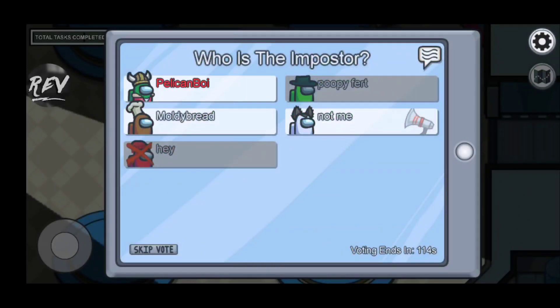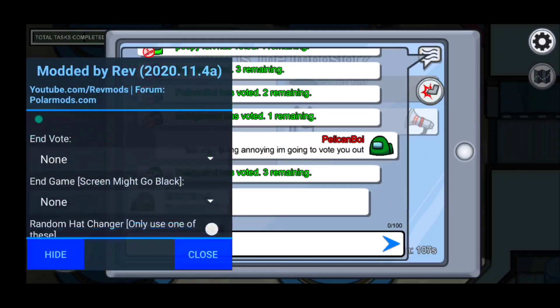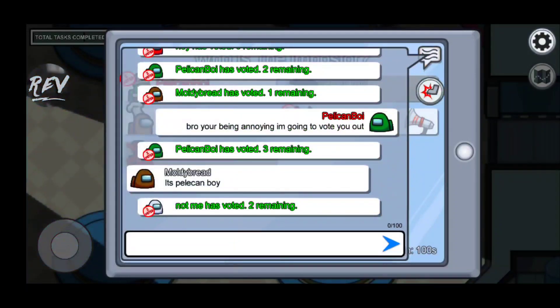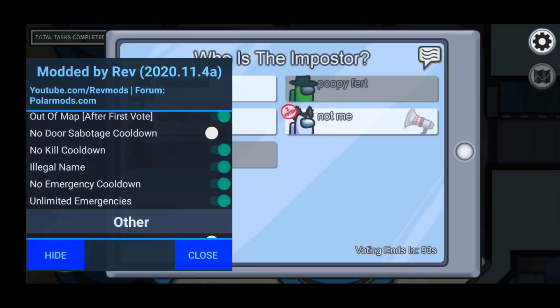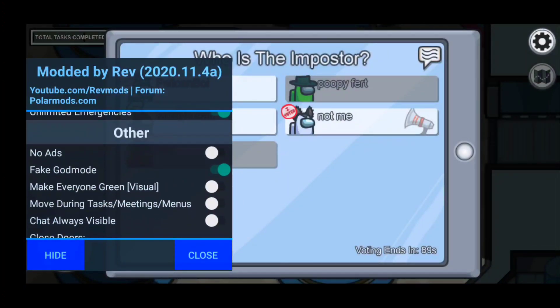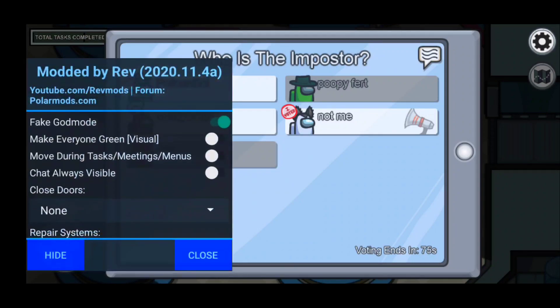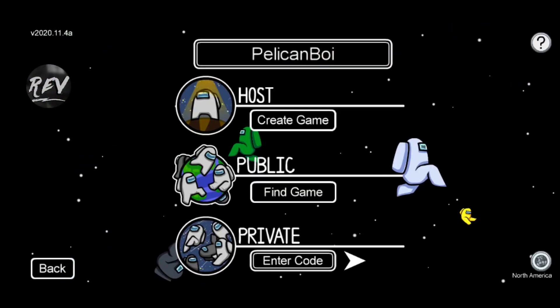I voted him out because he was being annoying. I'm not sure how they knew I was the imposter — they probably have mods too. We also have no door sabotage, which lets you sabotage as many times as you want. We also have no ads: many mobile players have problems with ads forcing them to watch after a game ends, so this mod removes all ads entirely while you play.